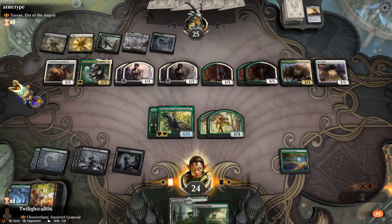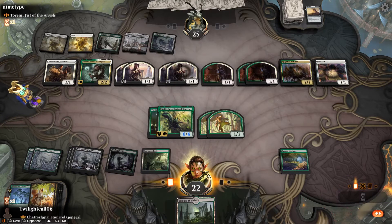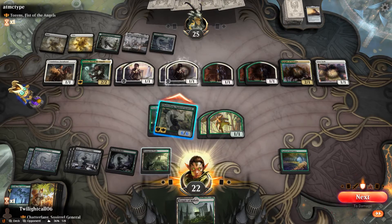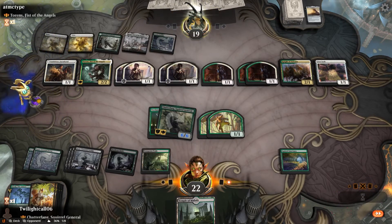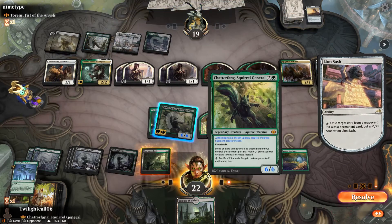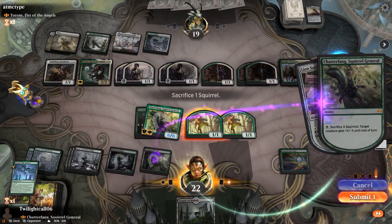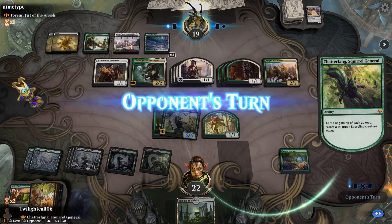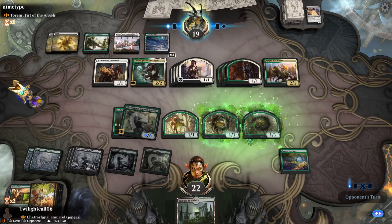I'm going to shock myself with this. Hey, you gave me the thing I needed to hit you with. I'll take it — and turn. If he goes after anything, I'm killing that Lion Sash. Activate — 4/1. And now I get a Sapling and a Squirrel, and all is right in the world.